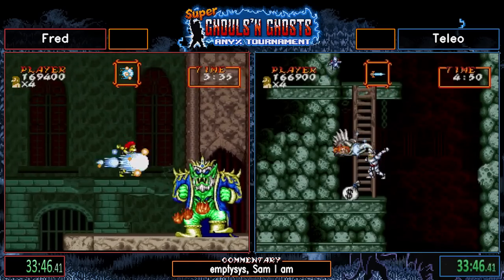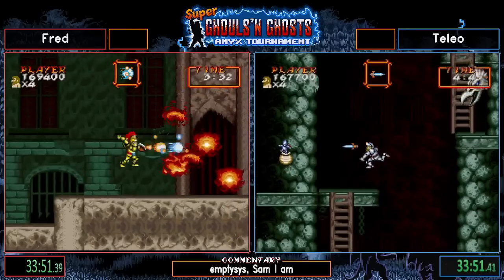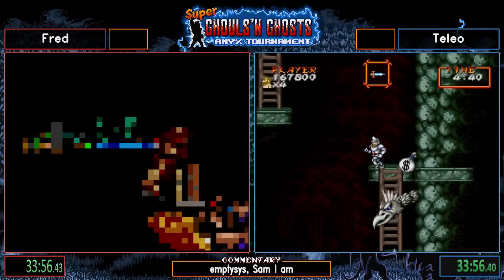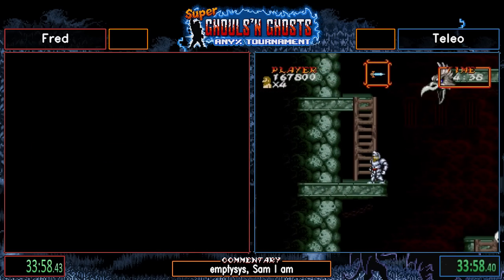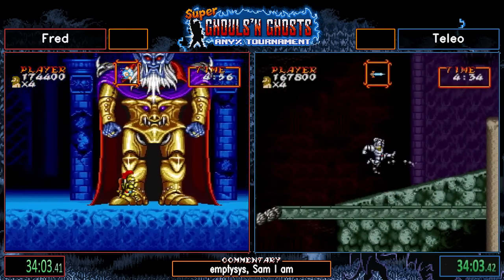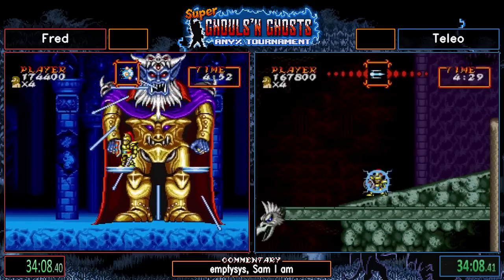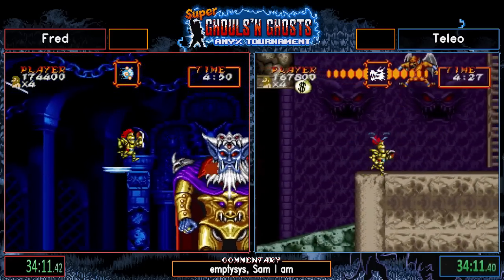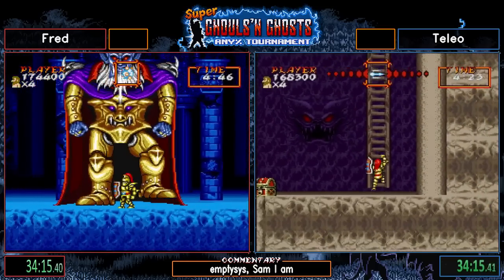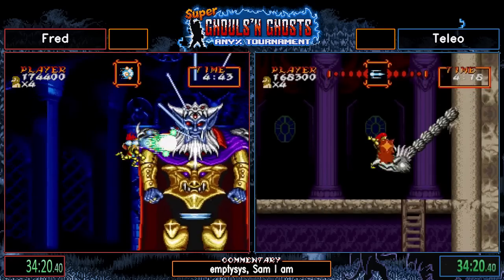One thing you can do there is have Nebiroth damage boost you through him, saving a decent amount of time. No QC special though — however, Fred doesn't even need it. He's on pace for a 34. If he gets good RNG this is going to be easy game. Not sure if a 2-cycle can still PB, but he can beat my PB and Talio's PB.